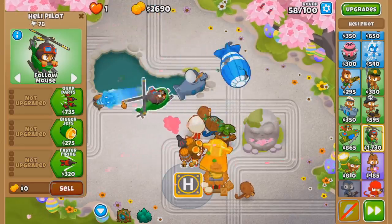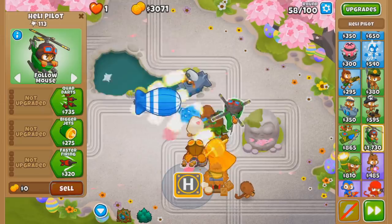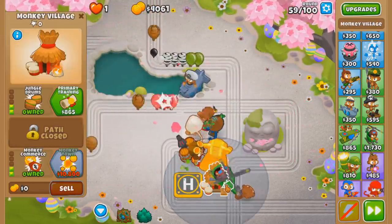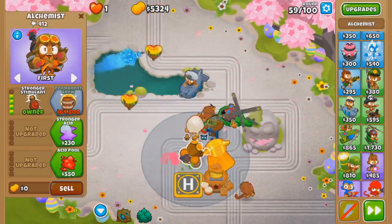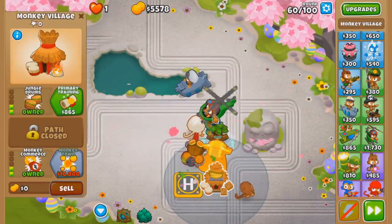Just to let you know, external buffs to the helipad make Marines spawn faster — that's actually news to me. So attack speed: if you get Jungle Drums, if you get Alchemist buff, that gets faster, meaning you spawn more Marines. Even Homeland, if I want to get that. Overclock too. We'll definitely experiment with that.